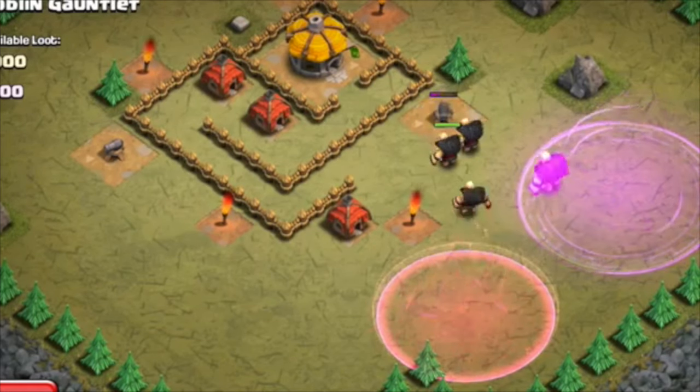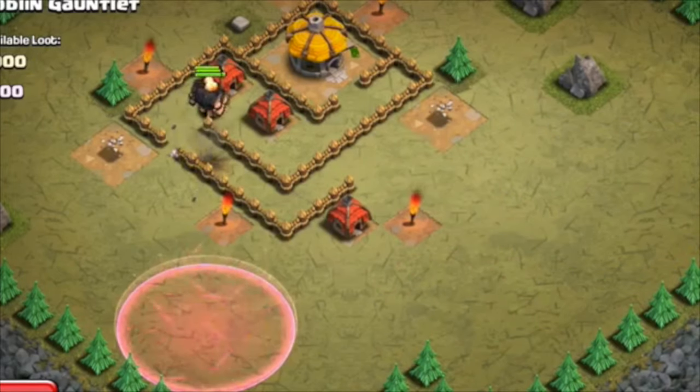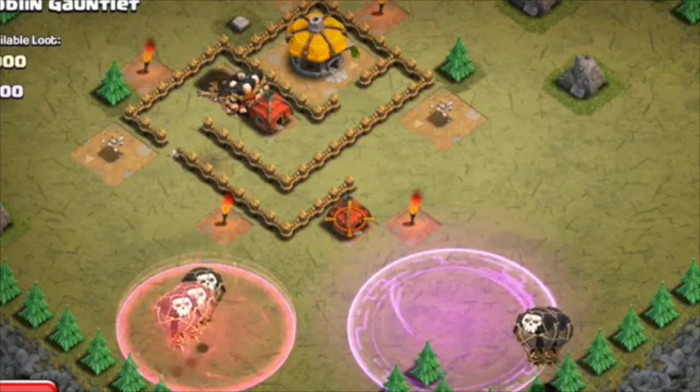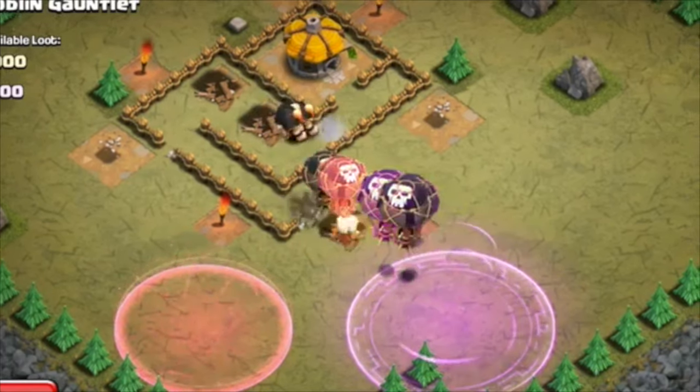It's just running through that Haste spell there. If we have a look at that on some balloons as well, you can see again the balloons go a lot faster through the Haste than they do through the rage.